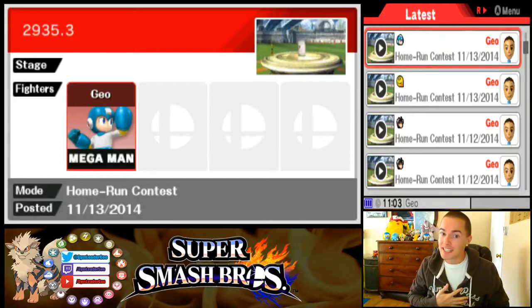What's up challengers, welcome to the gym. My name is Gym Leader Geo and this is Home Run Contest Made Easy. In today's episode we're going over Mega Man — I'm gonna show you guys a strategy to get 2935.3 with Mega Man.